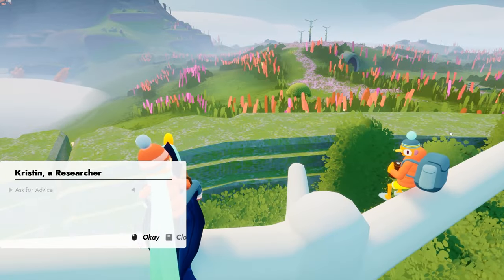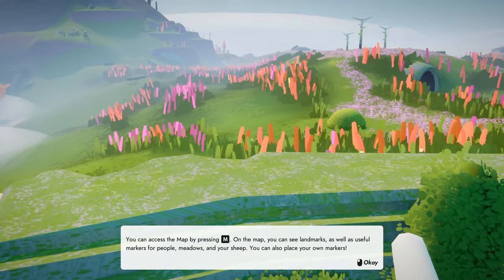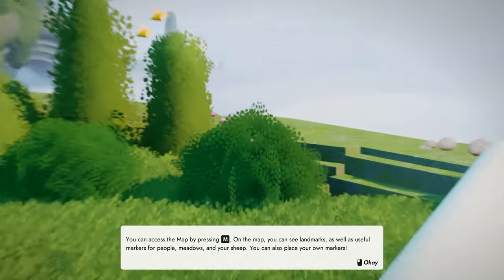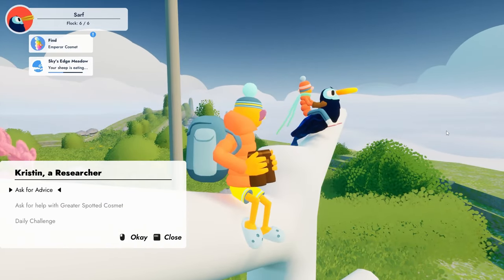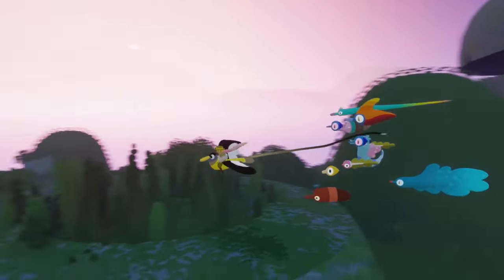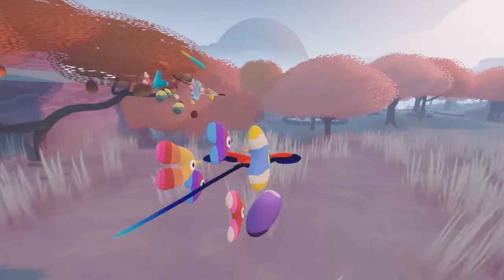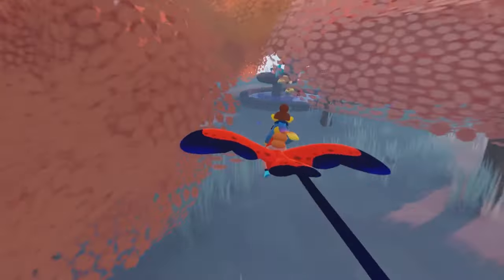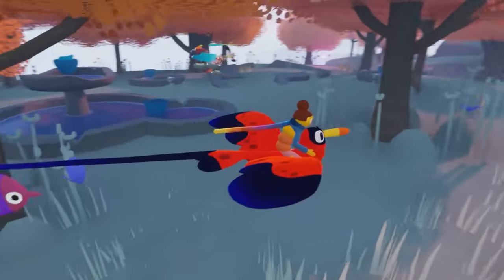One of my favorite parts of the demo was finding somewhere to perch and just observing the world around me. The flowy flying feels great to control, but sitting back and taking everything in for a moment might teach you something that zooming past landscapes at breakneck speeds can't. The longer you exist in the world, the more you realize that this place and these creatures have been here for hundreds of thousands of years.